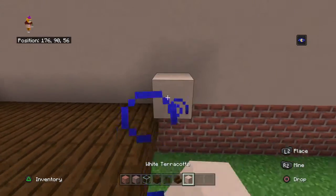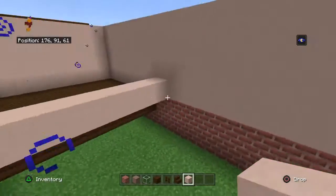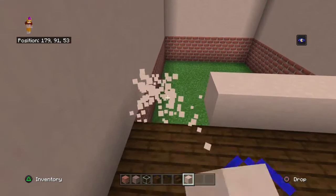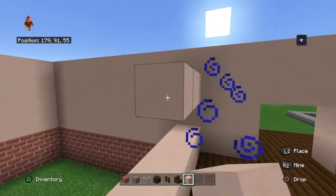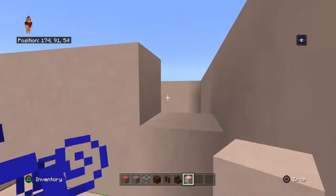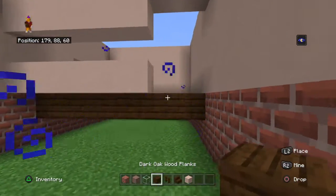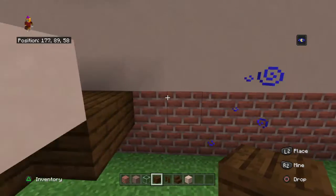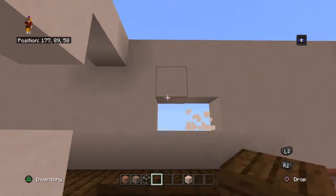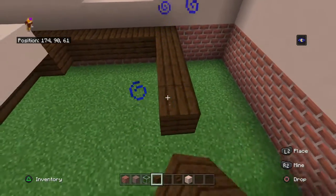Then you need to take your white terracotta and place the wall. If this is going to be a bedroom or kitchen, whatever — I'm making it a kitchen. You can do this however you want. This right here is the division between the kitchen. Then you take your dark oak wood and make this about four blocks, so you can have your window about right there. Or make this one block wider so you can have a window. Then fill that back.